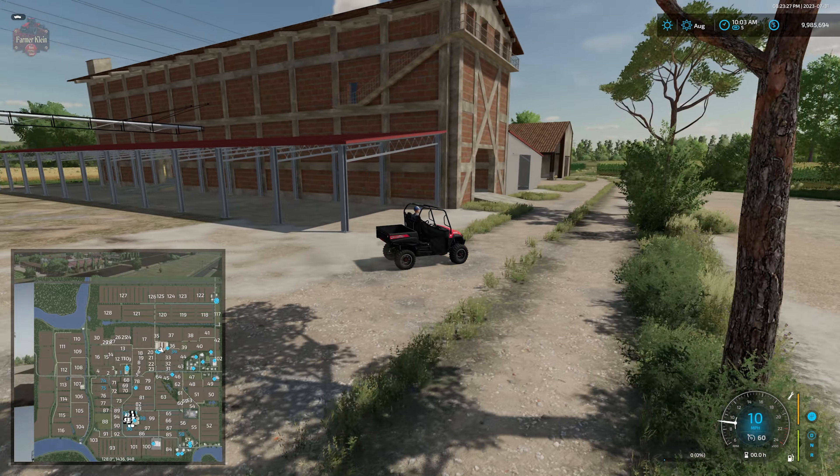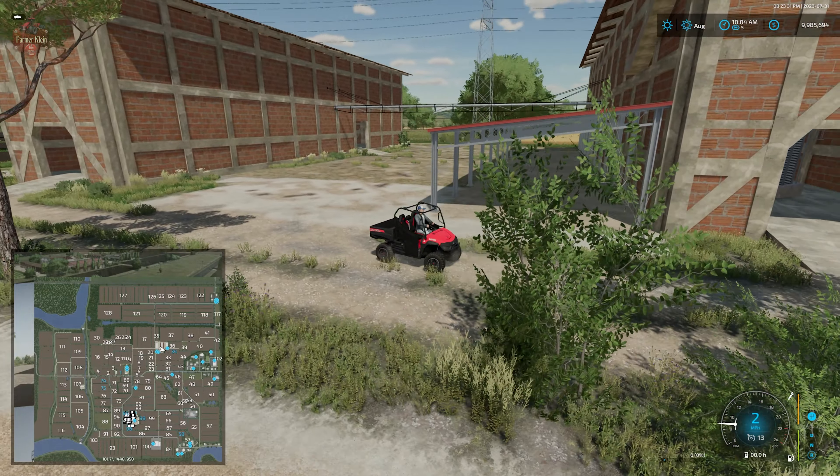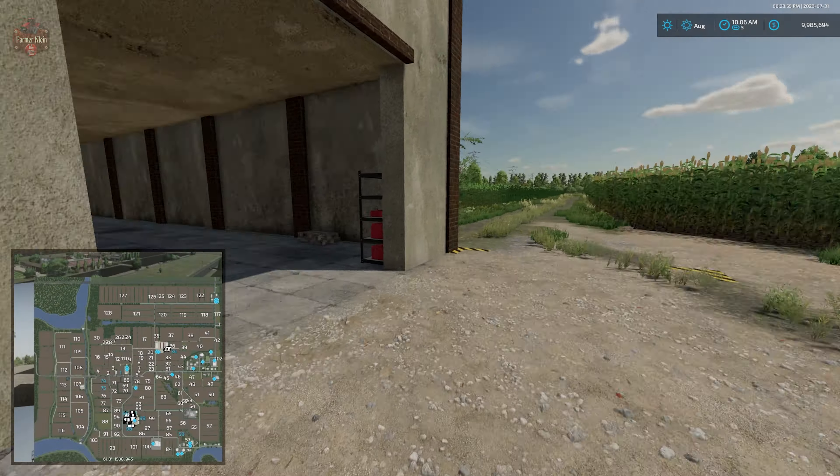That said, this building setup is pretty cool - you've got these two giant brick buildings with our dump point over there and fill point over here, silos inside that building, a nice shed off to the side, and more storage. We do have a marker trigger here as if this is also going to be a workshop - and there is our workshop trigger, which is popping up correctly.